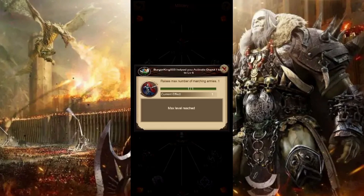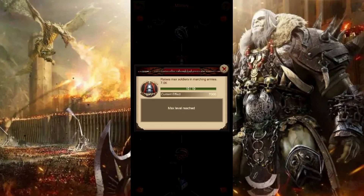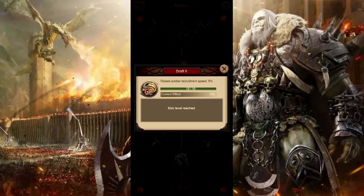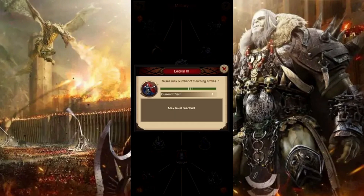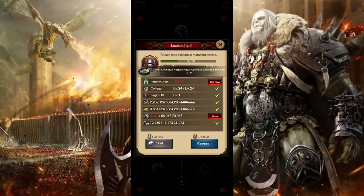Legion 1 will increase the amount of armies you can have marching, which is really great for hitting different units when hitting monsters. Physique is very important for health points because health is extremely important. Next, you're going to focus on leadership, which will increase the max soldiers in a marching army by 7,000 — that's huge at the beginning of the game. Next is draft 2, again increasing your recruitment speed. Expansion once again increases the amount of troops you can train at once. Legion 3 will also increase the number of marching armies you have, so now you have three marching armies. Then focus on leadership 2, raising the max soldiers in an army by an additional 700 per upgrade — up to another 7,000.